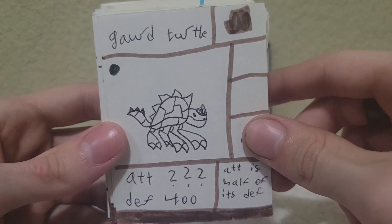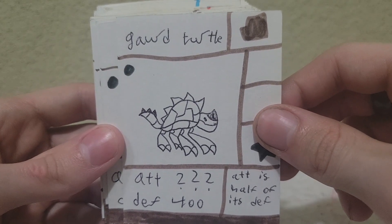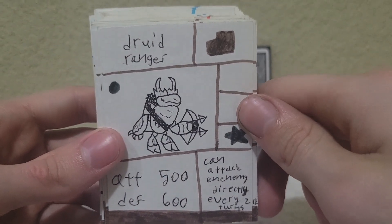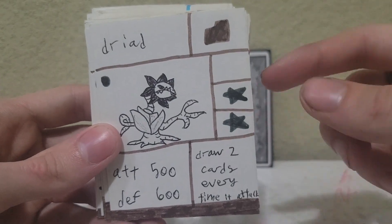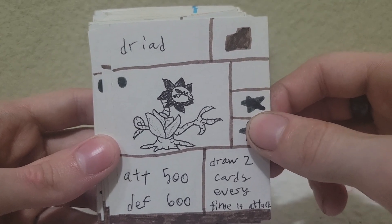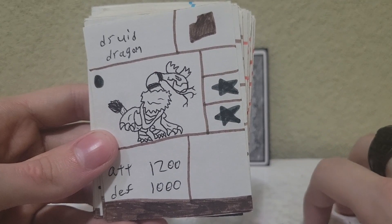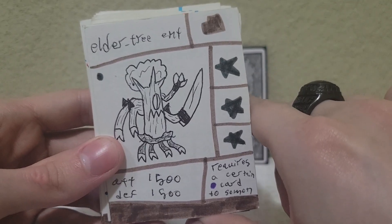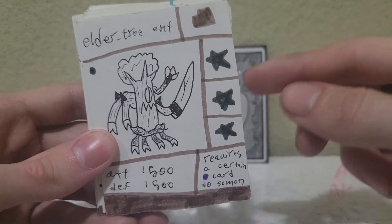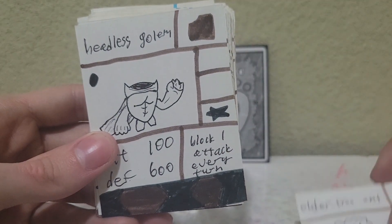Then we have Guard Turtle with another question mark — his attack is half of his defense. Druid Ranger, another Druid card. Then we have Dryad, another very good design in my opinion — I liked it as a kid and I still like it now. Hercule, like a big Hercules beetle. Druid Dragon. And then Elder Tree Ent, which requires a certain card to summon. I believe this is what you get with the non-floating seed, though I could be wrong.